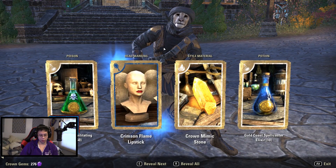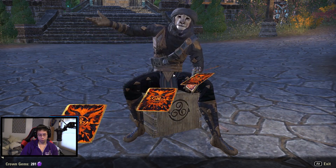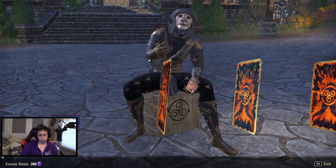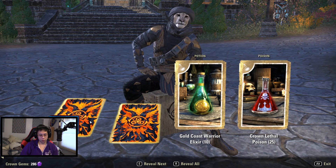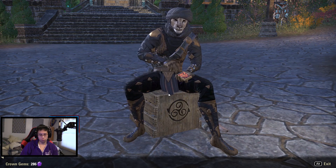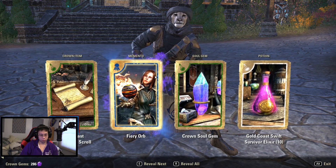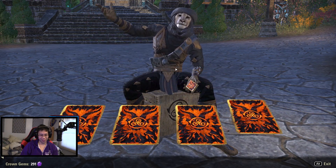Crown Mimic Stone — you definitely want to get rid of those. Wondrous gems, so sparkly. The Akaviri style — that's not bad! All right, we got two crates left with no mounts. It's pretty sad actually.